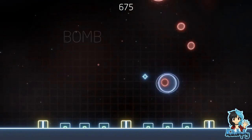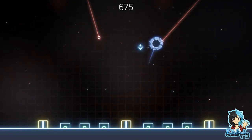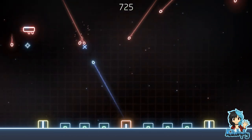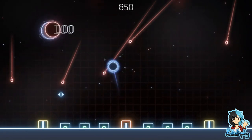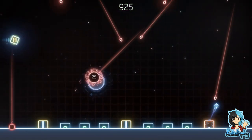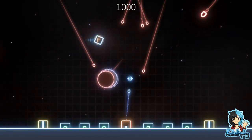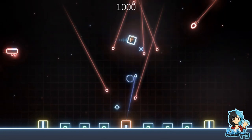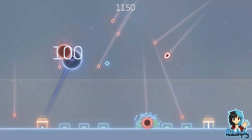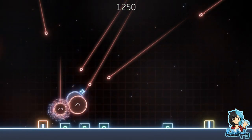You have these tiny buildings down here and you have three turrets that are indicated by yellow buildings. Please do not shoot my buildings, thank you very much. The object is not to let any of the buildings get shot at, and I'm not the best at actually not getting shot. I may be in a little bit of trouble here.